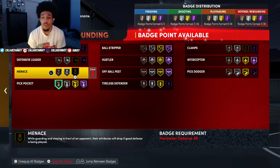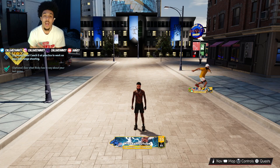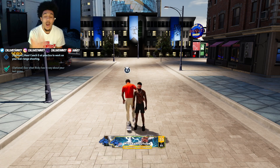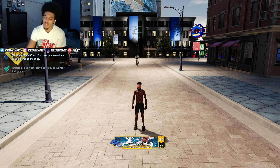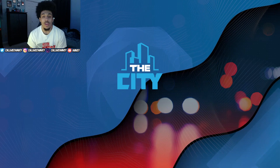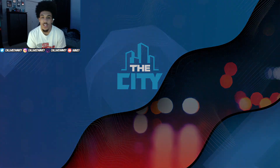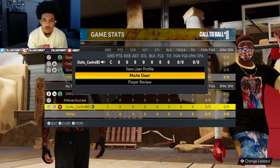My build isn't fully maxed out at all — he barely has any badges — but I'm gonna take him to the randoms court today and just go crazy. Hopefully me and the randoms can secure some dubs and hopefully they don't make me too mad. I appreciate y'all for clicking on the video — make sure you like the video, hit that sub button if you're new. Just so y'all know, this is a matchmaking thing in next gen: you just walk in the building and get a random squad. There are no squads allowed in this building.